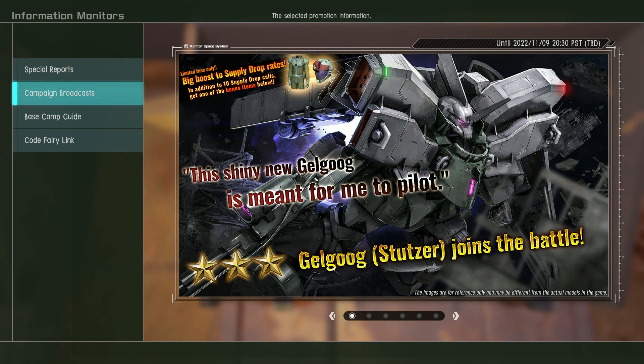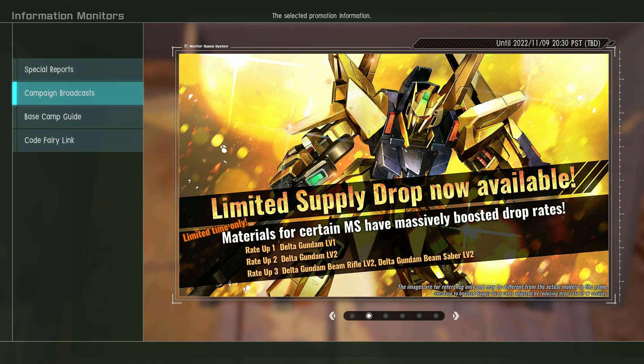Hey everybody, it's Rob from Flailthroughs, and this is the Gundam Battle Operation 2 update for November 3rd, 2022. This week is the Gelgug Stutzer, which is bulky looking. I'm curious to see how it works. I hope I can get it — it's a three-star, definitely not a 50-50 chance. Look up the rates for yourself, don't take my word for it.